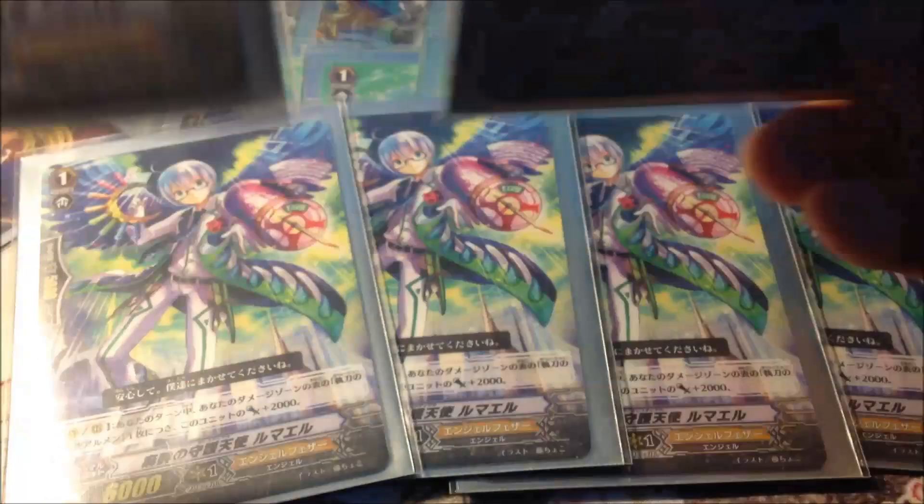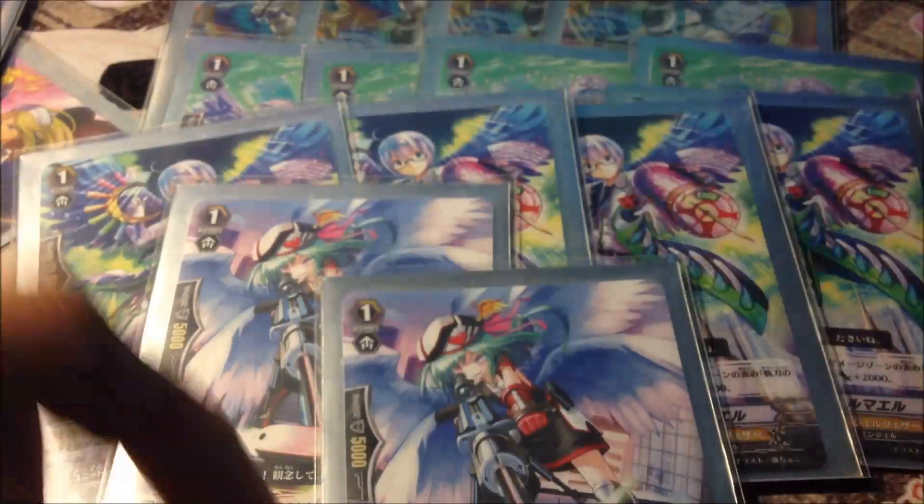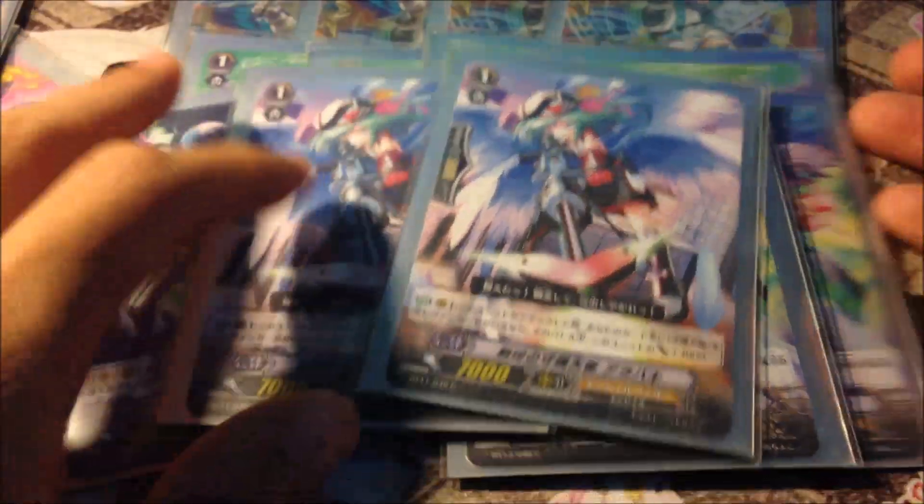We also have 2 Arabaki clones. Whenever you control a Celestial Vanguard, she's a 10k attacker.